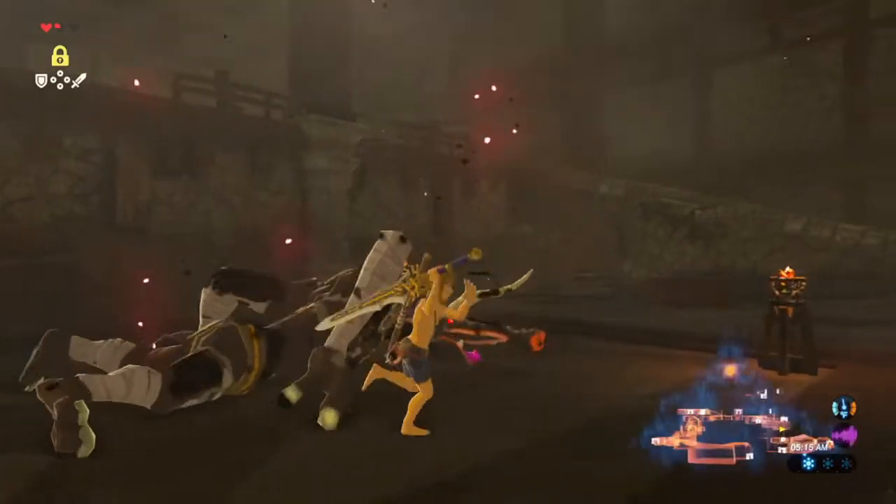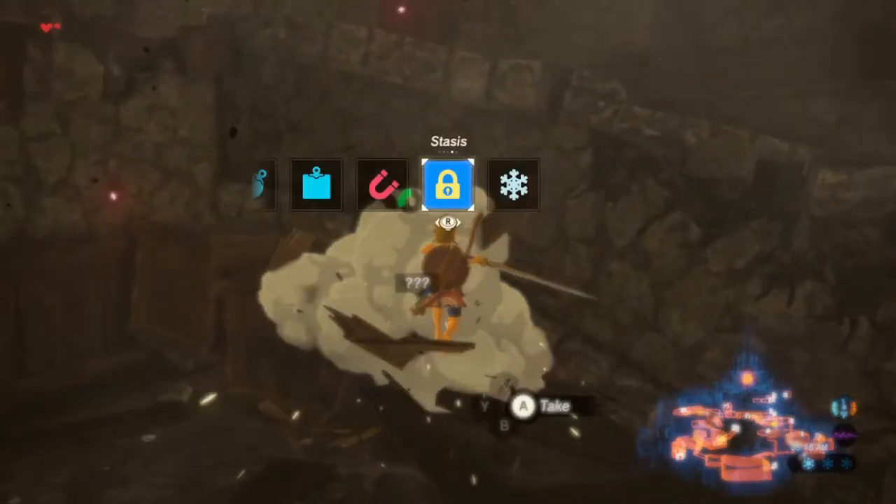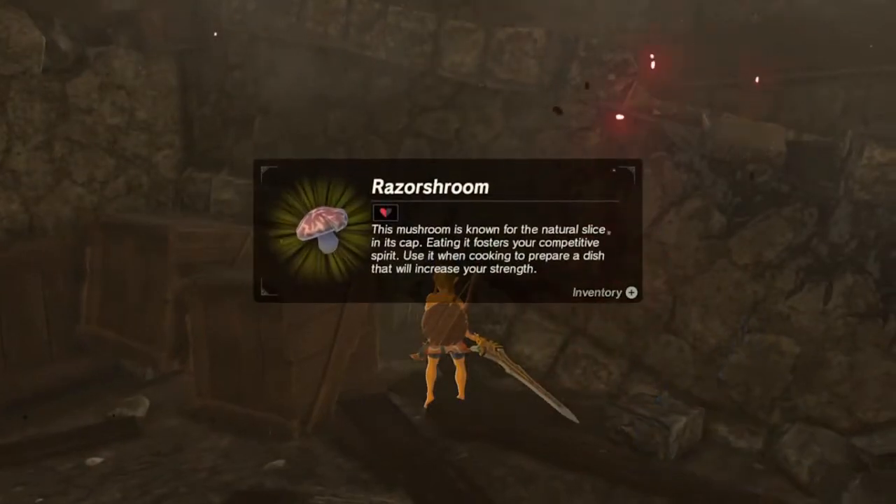Grab the royal guard's claymore and then just run all the way to this crate all the way on the right, attack it, or just press Y to hit it, then jump just to cancel the animation again. Then you want to grab the razor shroom, which is the only thing that's here, and then regain stamina until there's a third there, then jump on the wall and climb. There's a lot that happens at once.